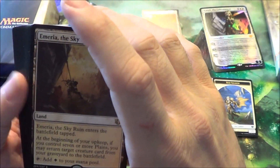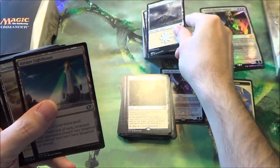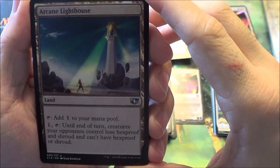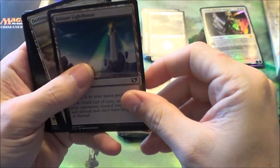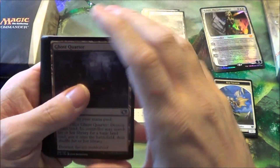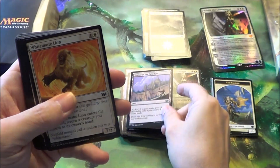Now we're getting to some land. Myriad Landscape — if you notice, most of these cards have all been rare. Here's one of the new lands: Arcane Lighthouse. I'm not sure if all the decks come with it, but it's pretty good — it makes your opponent's stuff lose Hexproof and Shroud so you can actually target it. Drifting Meadow, Secluded Steppe, Ghost Quarter, Karoo, Emeria the Sky Ruin, Temple of the False God.